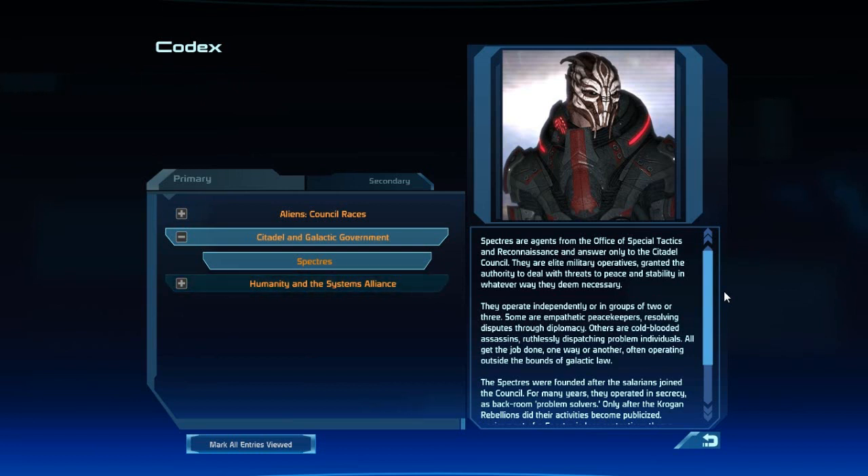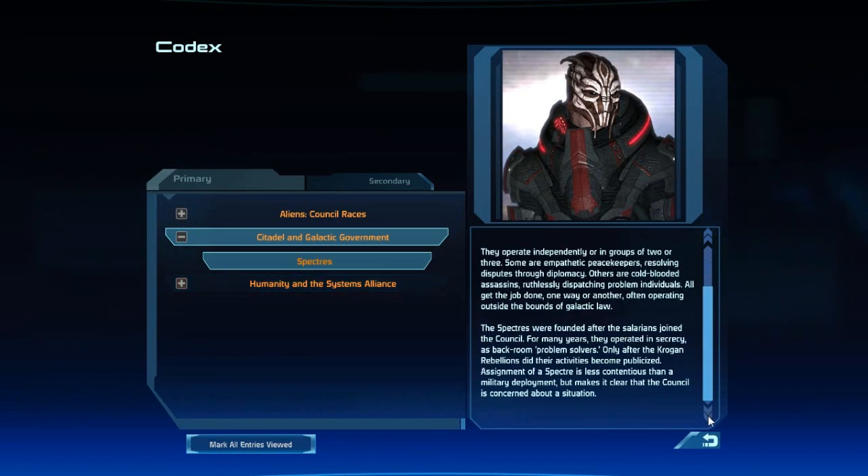Spectres are agents from the Office of Special Tactics and Reconnaissance and answer only to the Citadel Council. They are elite military operatives granted the authority to deal with threats to peace and stability in whatever way they deem necessary. They operate independently or in groups of two or three. Some are empathetic peacekeepers resolving disputes through diplomacy; others are cold-blooded assassins ruthlessly dispatching problem individuals. All get the job done one way or another, often operating outside the bounds of galactic law. The Spectres were founded after the Salarians joined the Council, and for many years operated in secrecy as backroom problem solvers. Only after the Krogan Rebellions did their activities become publicized. Assignment of a Spectre is less contentious than a military deployment, but makes it clear that the Council is concerned about a situation.